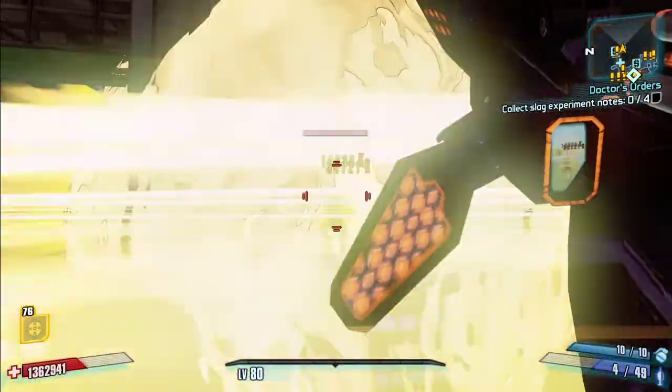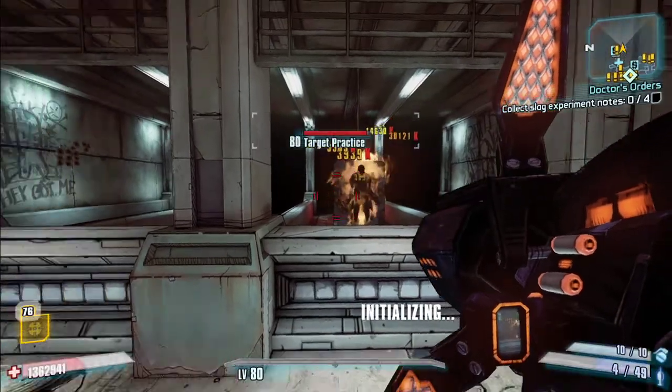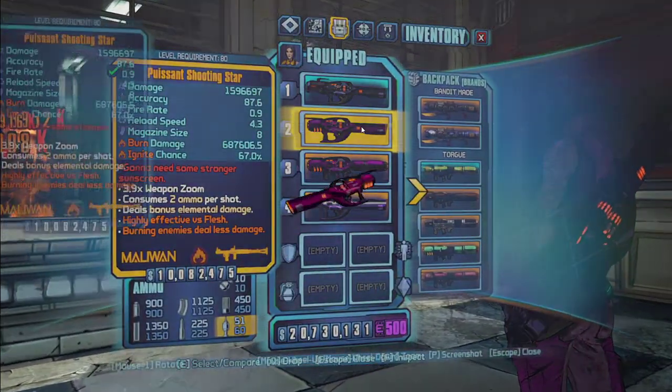Those lasers do fire damage, or whatever element you have on your launcher. The Novas do explosive damage. That's the Supernova, and it has a very high splash radius, so try not to kill yourself.